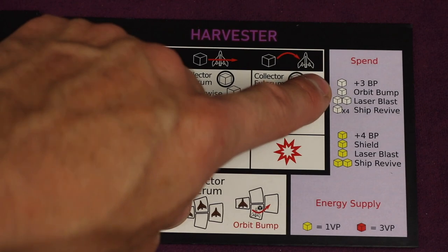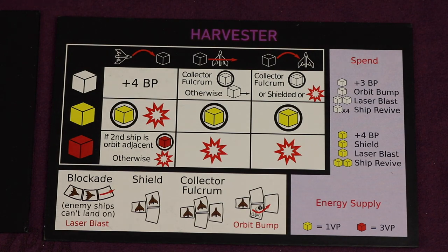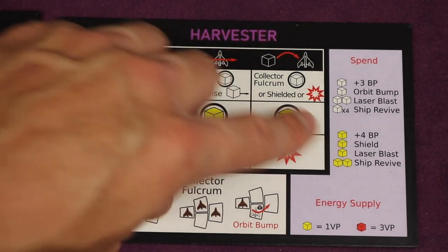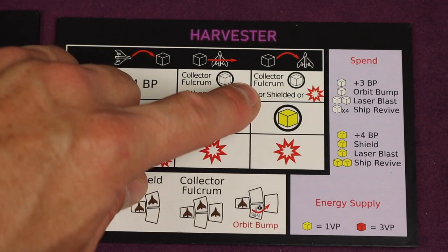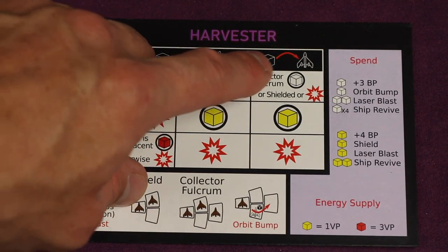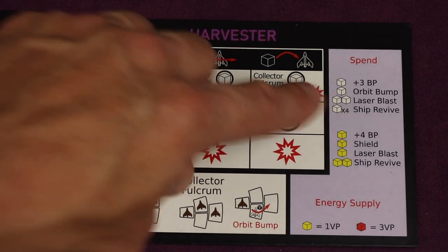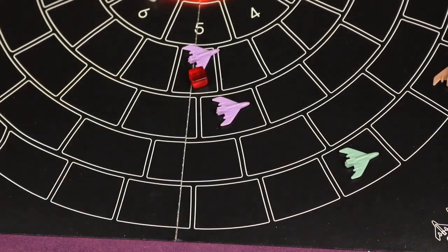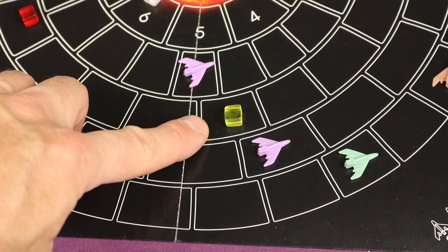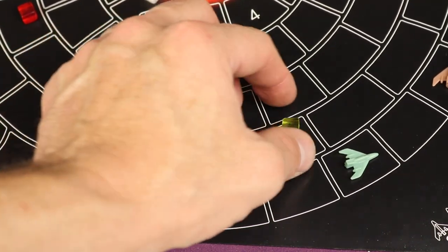On your turn you can spend these energy bursts. Spending a clear one gives you three more boost points, which you can split among different ships. Spending a yellow gives you four boost points. You can also spend one yellow to activate a shield, which lets you be shielded even without the shielded formation — stopping a clear burst from exploding your ship. You can also spend one yellow to do an orbit bump, essentially bumping an adjacent energy burst into another space, and if it lands on you, you collect it just like a normal interaction.